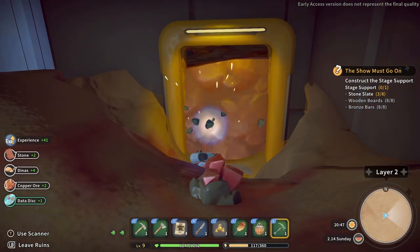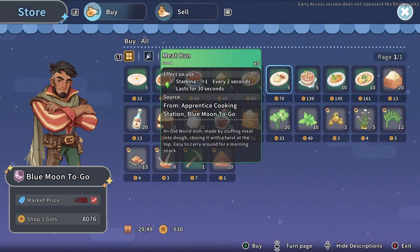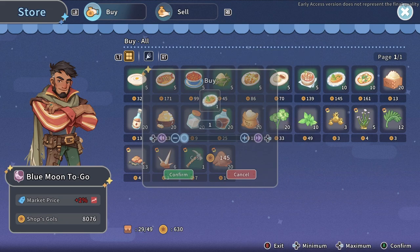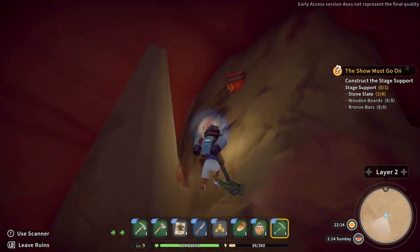When in the ruins, you'll have to mine your way down to the entrance of the next level, so you will use lots of stamina. Be sure to bring along some stamina-increasing food that you can buy from the Blue Moon Saloon, and make good use of the TNT you'll find scattered along the ruins floor.